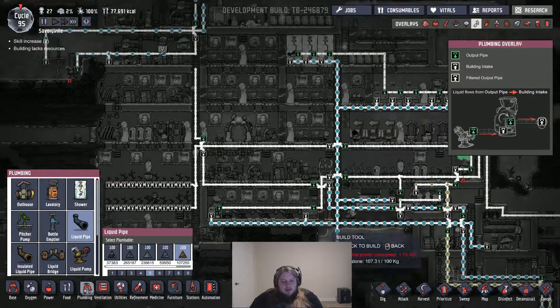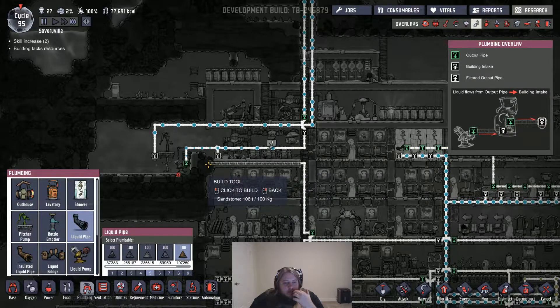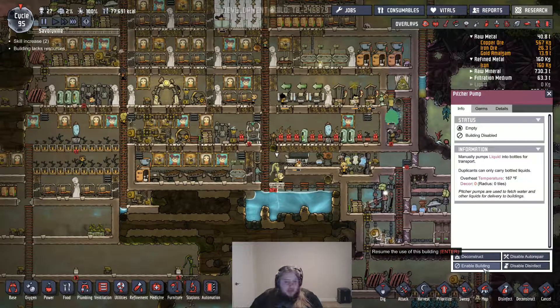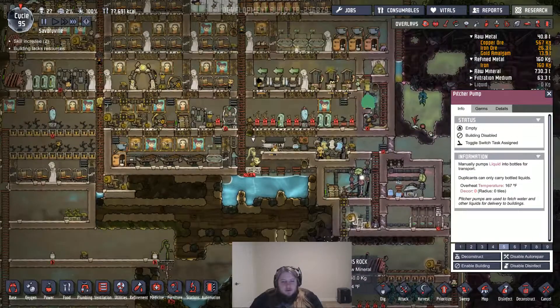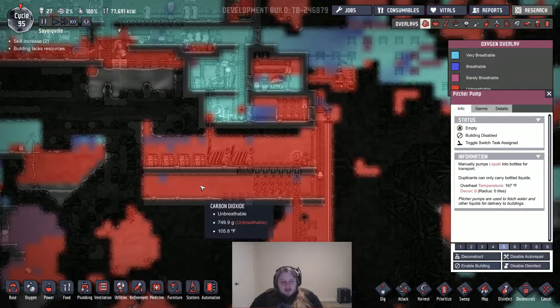We'll connect this, which is then going to go up here. We'll just dump it into this line. I actually need it to just go into the line. Then I can turn this back on and you guys can start using this water for now. We need to start building a farm where CO2 gathers. CO2 is here but it's too hot.